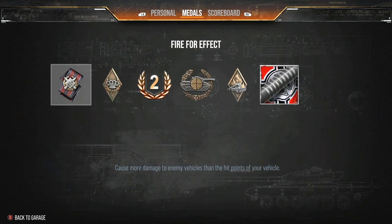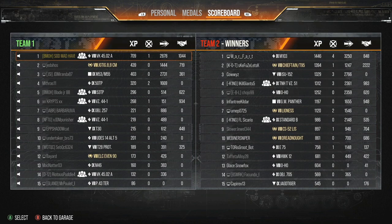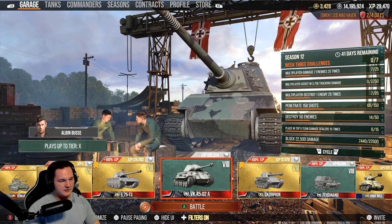Skipping ahead — third mark of excellence in this match. Sadly it was a loss, but it was a decent amount combined: 2,878 damage dealt and 1,044 assisted. Not overall too bad, but it could be a lot better.